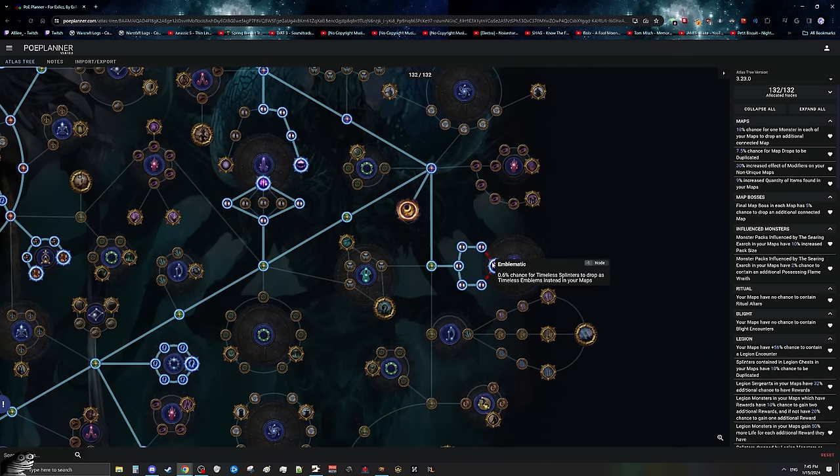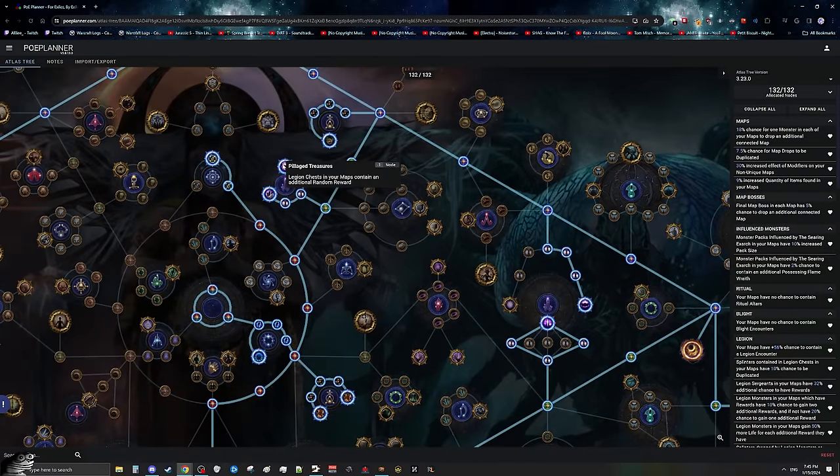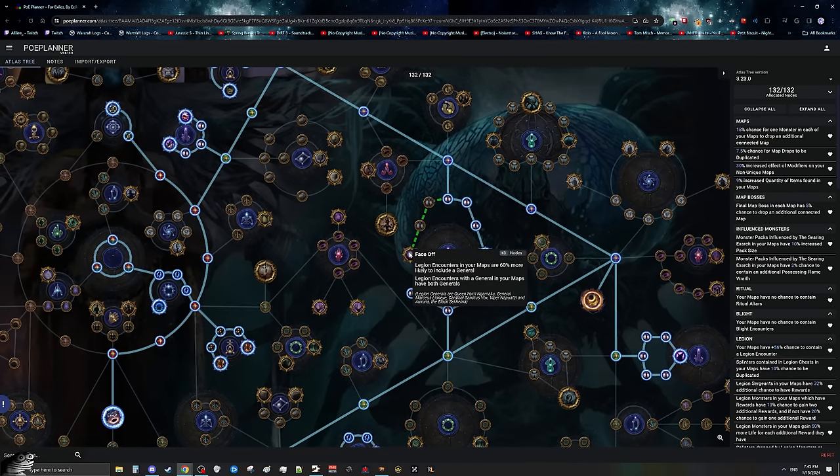Then we're going to pick up Emblematic, since we are farming emblems — picking up a raw 0.6% chance for splinters to drop as emblems is great. We're picking up both the top and bottom sides: the bottom gives us legion chance while the top gives us even more chance for emblems. We're also going to get War Supplies for additional War Hordes, and War Hordes are great because we'll also pick up Pillaged Treasure, meaning all the chests and war hordes have an additional reward. We won't get the left side that gives general chance, since we'll always have guaranteed generals through a Gilded Legion Scarab anyway.